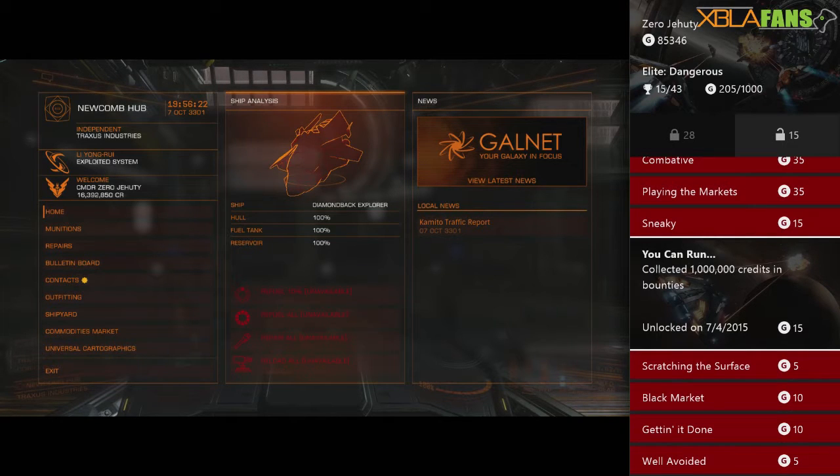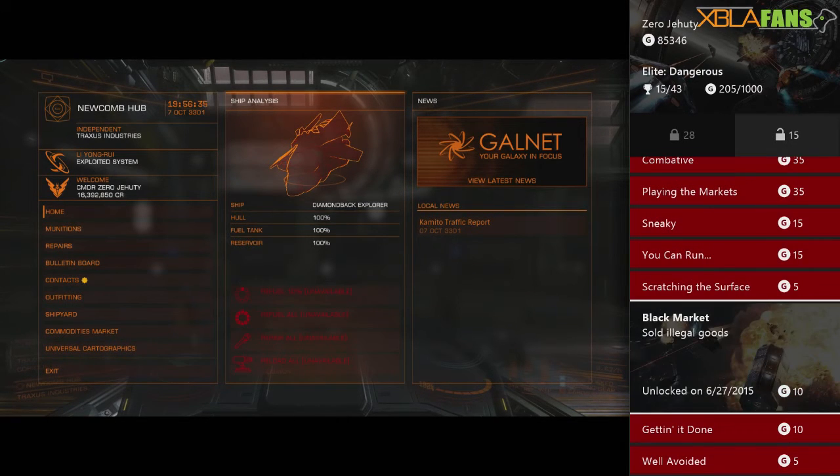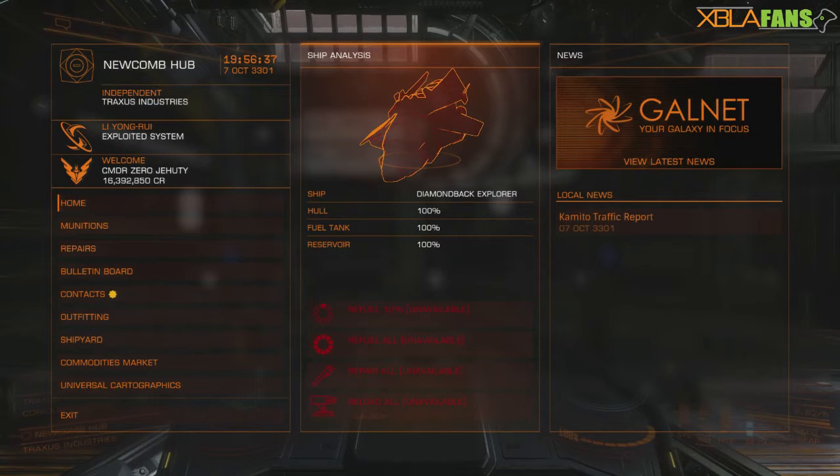Hey everyone, it's JD here. I'm here with an achievement video for you guys, something that'll probably make your lives a lot easier. In Elite Dangerous we have two achievements: one is called 'Sneaky', which is sold fifty thousand credits worth of illegal goods, and 'Black Market', which is sold illegal goods.